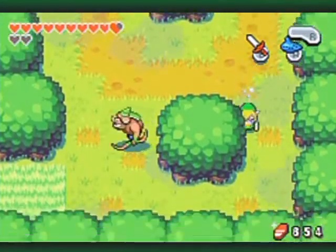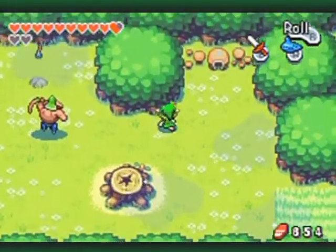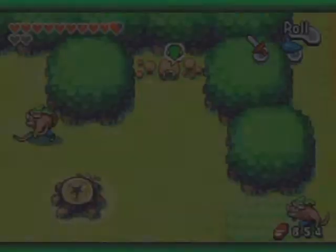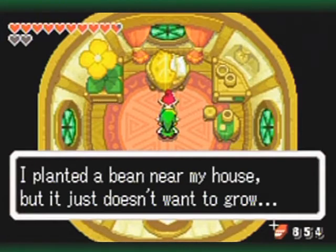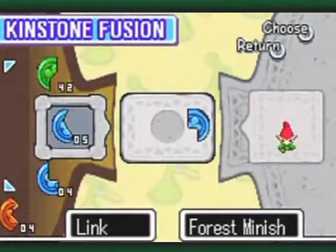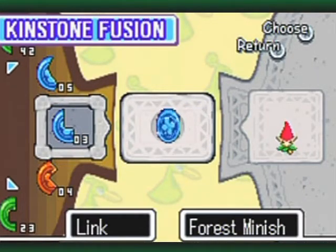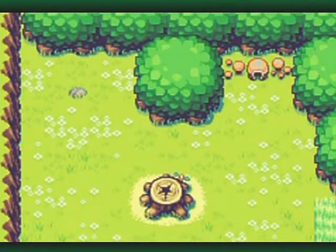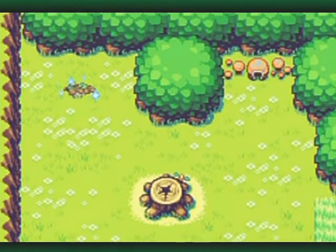Why I am here is because — see this? Go in here, and yep, another Kinstone fusion. The Minish says he planted a bean but it just doesn't want to curl. These Minish are terrible when it comes to plants — they don't have green thumbs, more like beige thumbs. And thus the bean grows, though the Moblin is not in the cutscene.